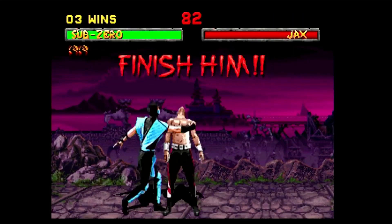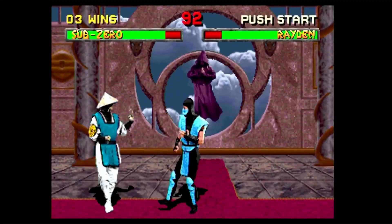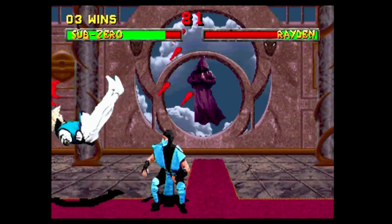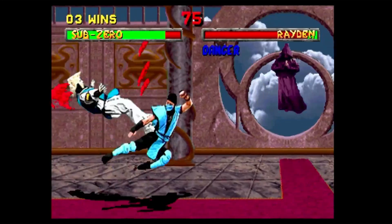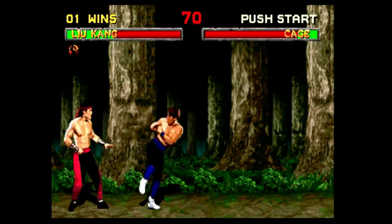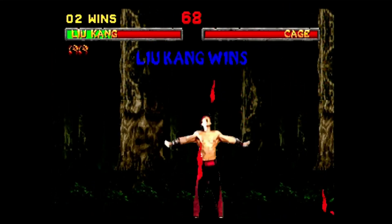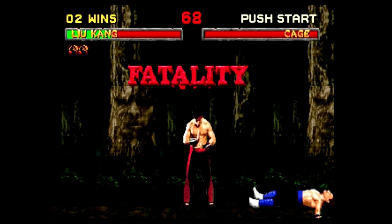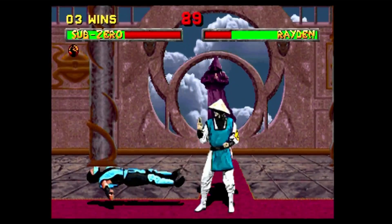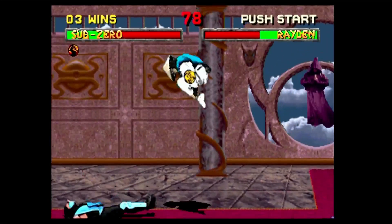Moving on to how Mortal Kombat 2 plays — and thankfully it's more positive things here. It's got a simple interface with low punch, high punch, low kick, high kick, and block, and it's actually really good to play. It's quite responsive and you can pull off all your standard special moves really well. The only downside in the gameplay department is that pulling off finishing moves — the fatalities, babalities, and friendships — can be really tricky, because you need to be stood in pretty much the exact right spot, otherwise your character just kicks the air repeatedly. Other than that, Mortal Kombat 2 still plays a really good game and is still great to play with a friend.